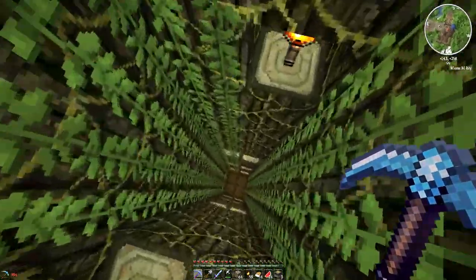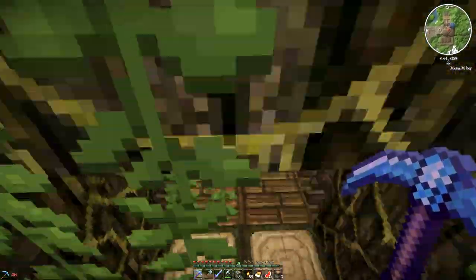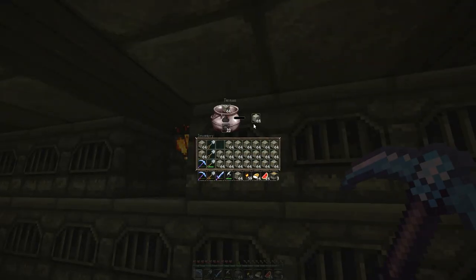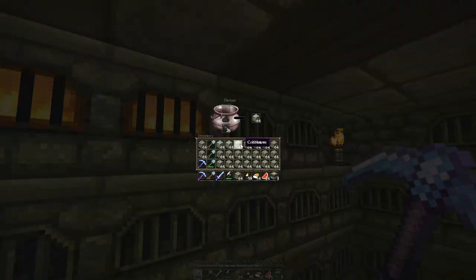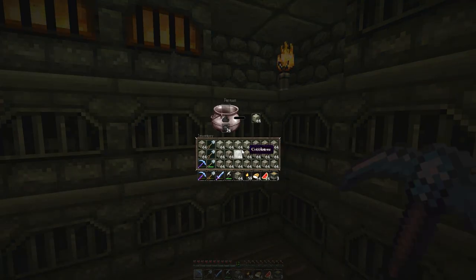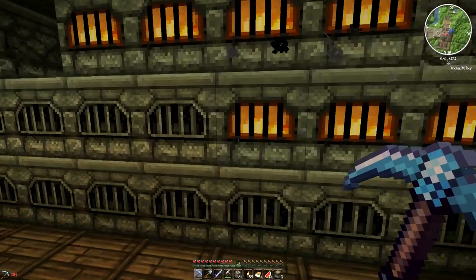I need to get back to the forge room so I can smelt some more cobblestone. In the previous episode we smelted down a whole bunch of cobblestone, so let's reap the rewards - let's pick up the stone, pick up the XP, and reinvigorate the furnaces. Check how many levels I'm getting for this - this is sweet!